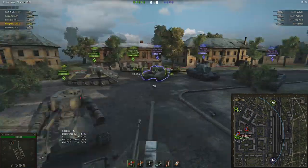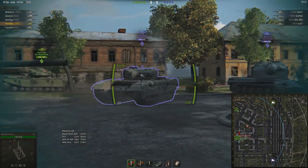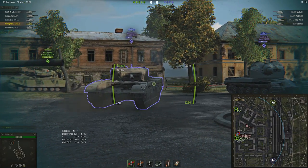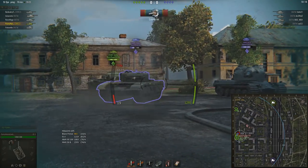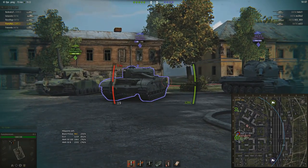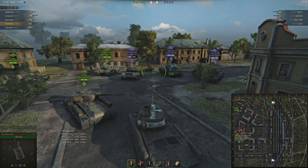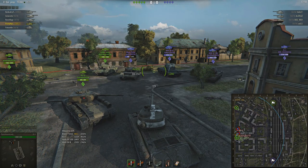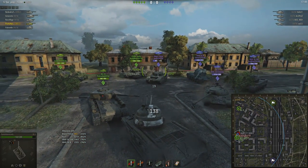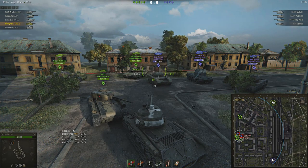Lower-tier guns have less penetration and do less damage, so even if you get penned once or twice you can maybe afford the hits. Sometimes even same-tier tanks — I've got 175 average pen and Zed's got 171, so the difference matters for angling. Sometimes knowing what you can stand up against is very valuable; if you know for sure what gun they've got, it can be a great chance to be aggressive and push forward.